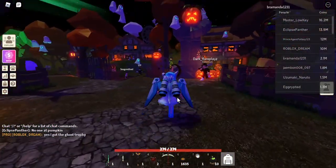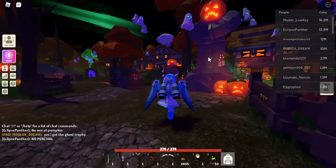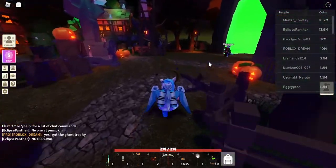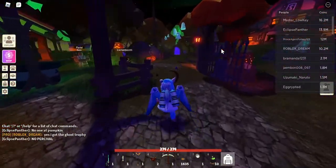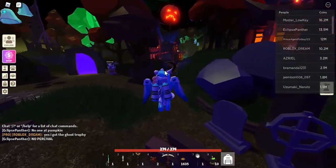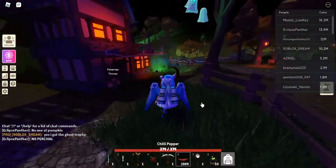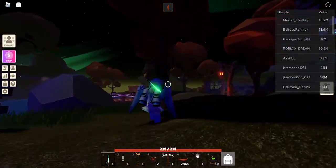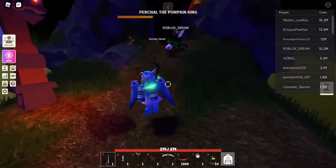Once you spawn into the hub, you'll notice it's all changed with Halloween decorations - very cool. From the green portal, follow this path through here and you will see the pumpkin boss arena. You can eat a chili pepper to move faster if you want. A lot of people are already at the pumpkin boss area.